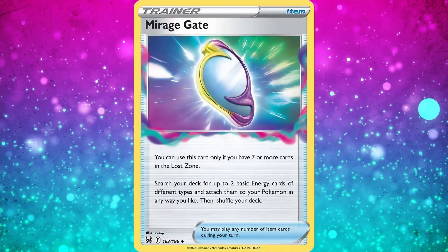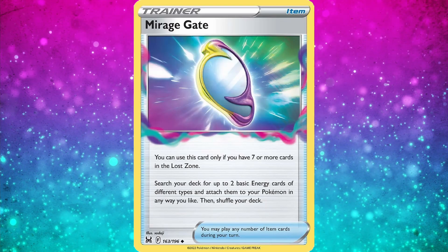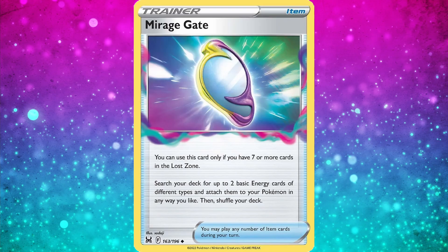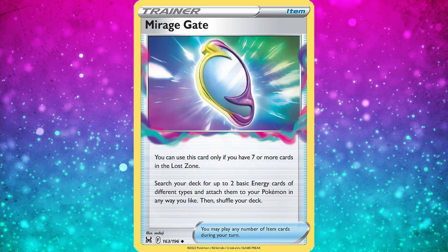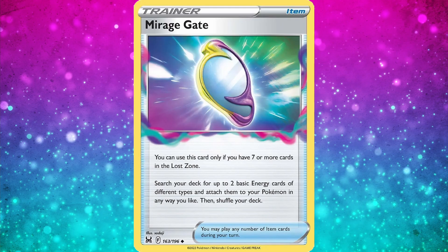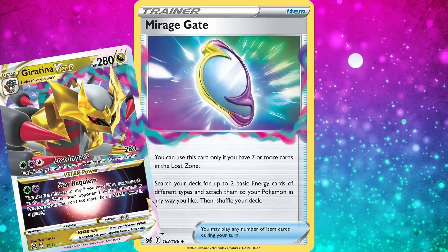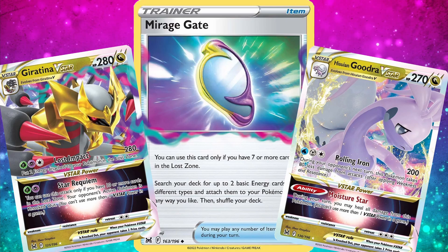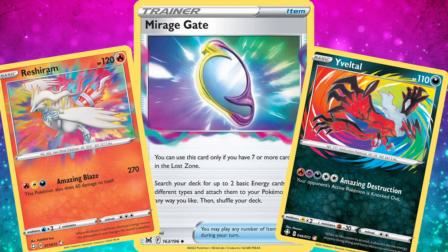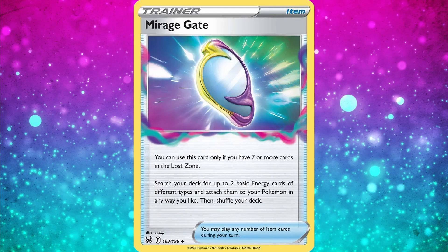At number 2 is the item card Mirage Gate. You can only use this card if you have 7 or more cards in the Lost Zone, and the effect is search your deck for up to 2 basic Energy cards of different types and attach them to your Pokemon in any way you like. This is incredible for energy acceleration and will be the catalyst for so many different attackers. Giratina V-Star and Goodra V-Star's awkward energy costs don't seem bad anymore with Mirage Gate, and older basic Pokemon like Amazing Rares will be revitalized by this new Lost Zone engine.